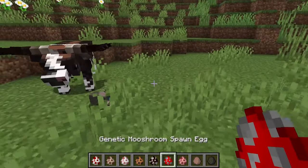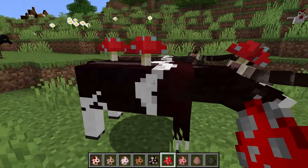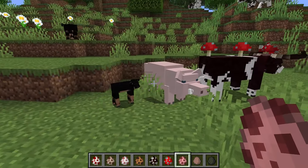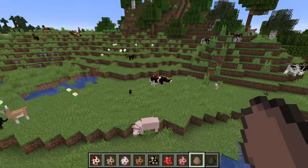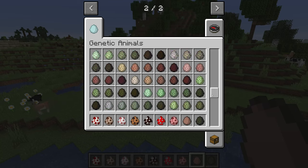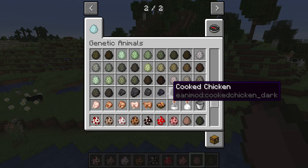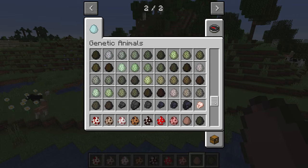We have the cow, the genetic mooshroom — which is obviously way more realistic now — and then the pig, which is a tank, honestly. It's huge. The main change is the animal features, but there's also a bunch of new blocks: different eggs that chickens can spawn, an egg carton to store them, new saddles, new posts. It's a very interesting mod. If you're looking for more realistic and different looking animals, this is definitely the mod for you — the textures look really good.